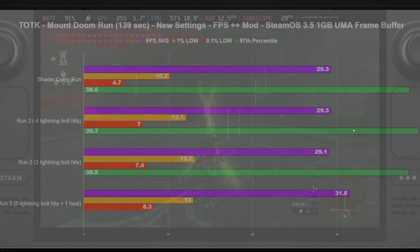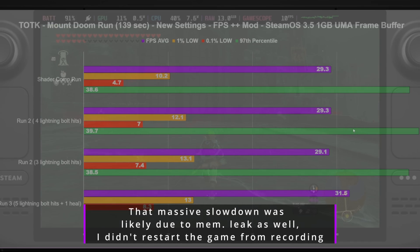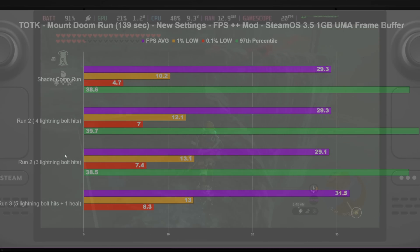I took the same path, but the weather and lightning bolts hitting me were completely random — not at the exact same times — so take all this with a grain of salt, it's not a one-for-one comparison. From doing these runs with all the variances and heavy weather effects but no combat, we were still getting above 30 FPS average. Even on my shader compilation run — my very first time in this area — we were still above 30 FPS average. The 0.1% lows were a little worse from shader compilation stutter and the 1% lows were a little worse too, but not far off from the other runs when shaders were mostly compiled. With this mod in these heavy areas, it's very playable — I'd say damn playable.